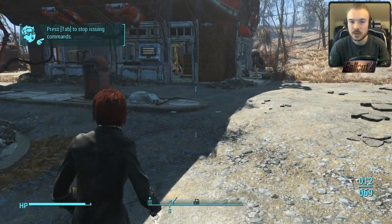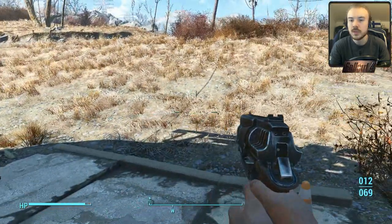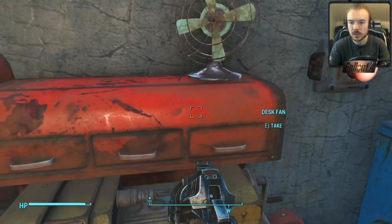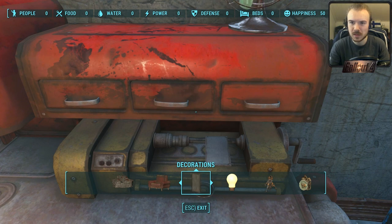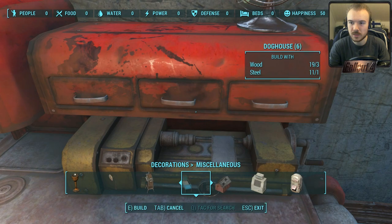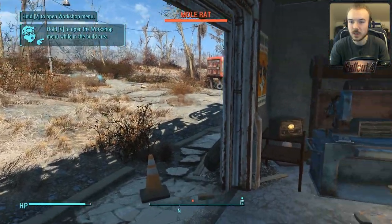First aid kit with Stimpaks — mind if I do? We've gotta keep our eyes open for stuff in the wasteland. The workshop allows you to build, adjust, and remove nearby objects and structures. I could build like a decoration — if I wanted to build a crib or a doghouse. You want a doghouse, buddy? Oh — mole rats!